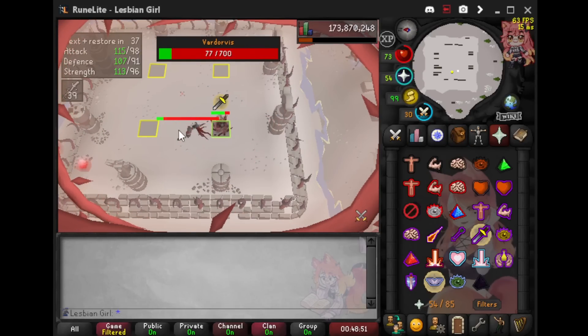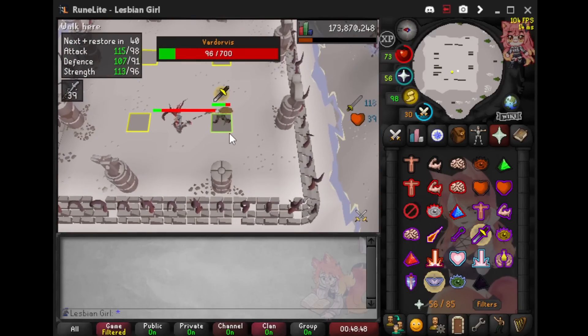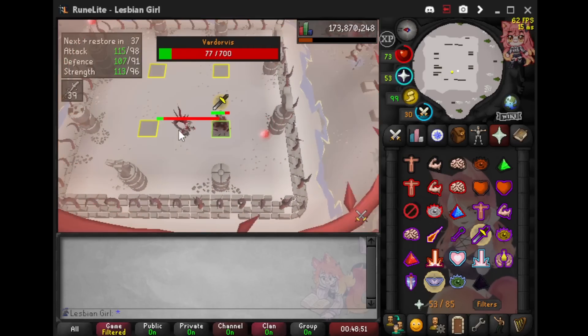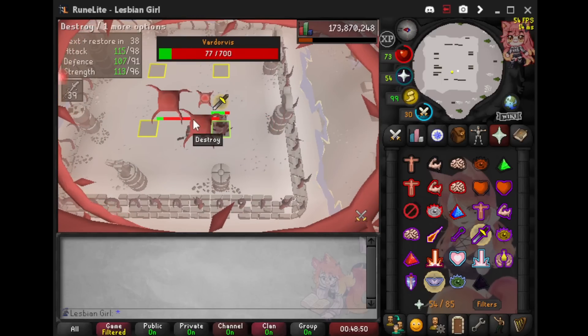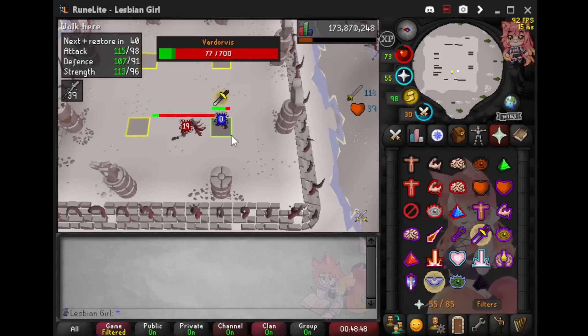The last mechanic is that the boss puts up a little interface on your screen and you have to click the blood clots that appear. If you don't, you'll take some damage and he'll heal. Click as fast as you can — there's no risk of misclicking because the interface actually blocks your clicking on the main screen.